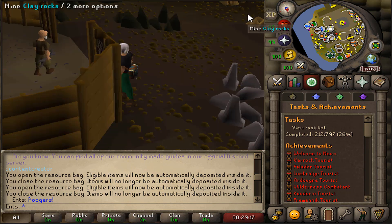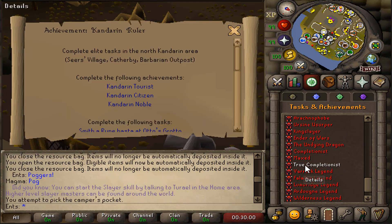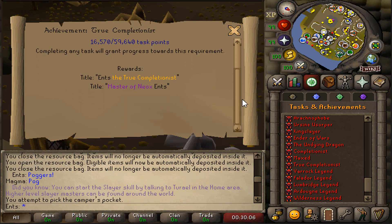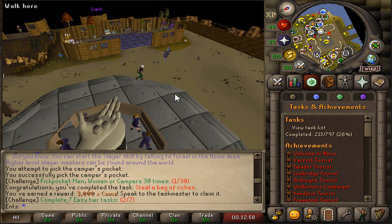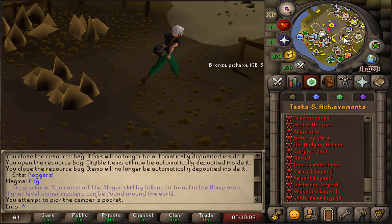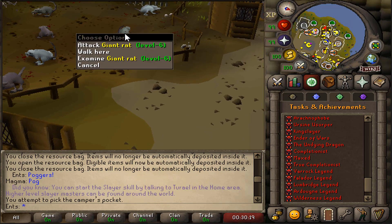I'm loving the tasks list. When you scroll down you see the achievements as well. Let's click on one — 'True Completionist: Complete all tasks and achievements.' There are at least 800-plus unique tasks and achievements, which really encourages players to participate in numerous activities all throughout the world. This server seems so complete — everything is smooth, there's a lot of features and content.